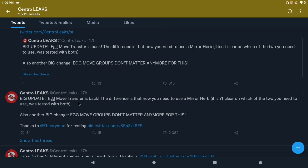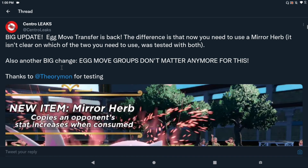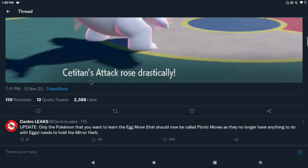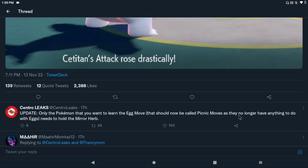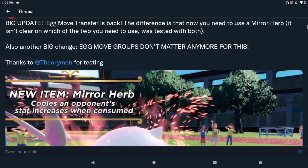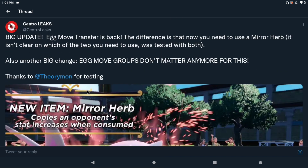We can also talk about egg move transfer, because that's another thing all breeders know about. Certain egg moves transfer down — for example, Pichu with Fake Out. If you have a Pikachu with Fake Out, it's an egg move, and to get Pichus with it you just breed it down. But now it's different. Egg move transfer is back, but the difference is you now need to use a Mirror Herb. The Pokemon that wants to learn the egg move needs to hold the Mirror Herb during the picnic. So let's say you give the Ditto the Destiny Knot for IV transfer, and the Pikachu holds the Mirror Herb — it now passes down Fake Out. Really cool change.